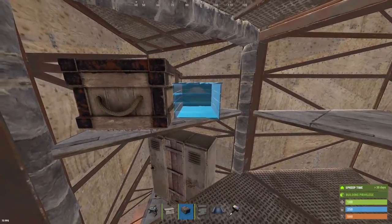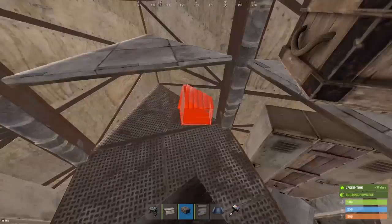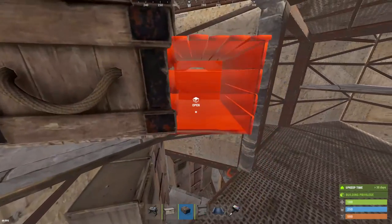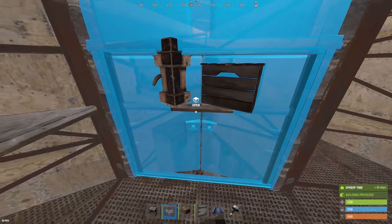Throwing down some additional storage here. This is where I would throw like my prim kits or like some tools — charcoal type of thing is what I use these boxes for. I never really connect them up to an industrial system, so you could put anything here, but I got some box storage just in case you needed more.